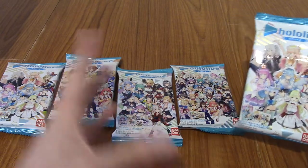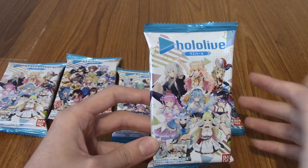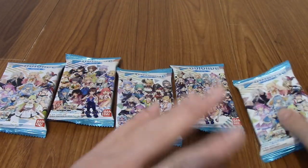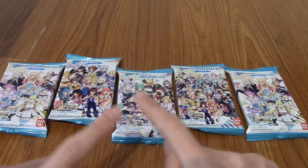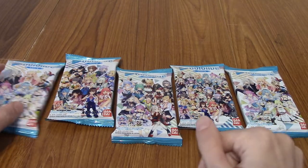So in this video, we're going to take a look at what cards we can get. There are 37 overall, I think — we'll get into that in a second. We'll have a look at the packaging first, because there are four different packages and there's a double, and then we'll actually open them up.